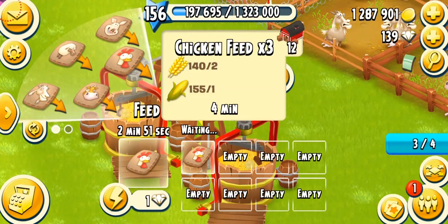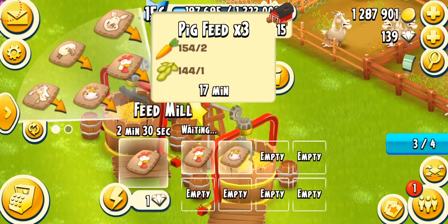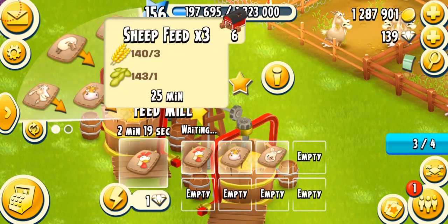The first item is the chicken feed at level 3. It's going to take 5 minutes, or 4 minutes on a fully mastered machine — not a lot of difference. It needs 2 wheat and 1 corn. Next, the level 6 cow feed gets ready in 10 minutes, or 8 minutes on a fully mastered machine — it needs 1 corn and 2 soybeans. Make sure you have a lot of soybeans in your silo. The pig feed unlocks alongside level 10 and takes 20 minutes or 17 minutes on a fully mastered machine. It needs 2 carrots and 1 soybean.